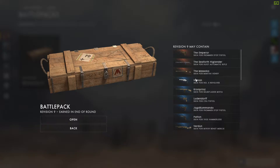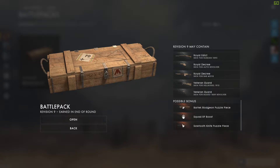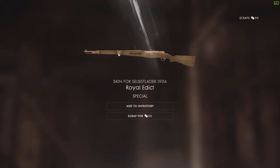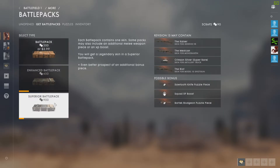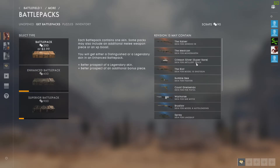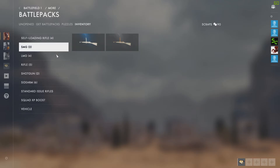I want that hitman, it looks pretty cool. I'll take the hitman, thank you. Or at least a sawtooth knife puzzle piece — I'll take either of those two, thank you very much. And we didn't get it. Fine, I'll take it. Three dollars. Oh, superior battle pack. I need more scraps though. That sucks. Thank you for watching this unboxing of battle packs on Battlefield 1.